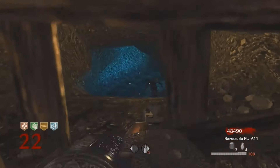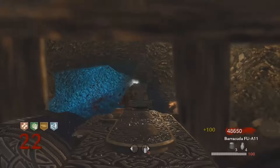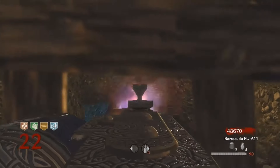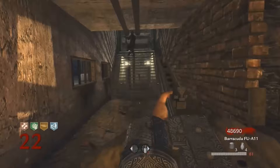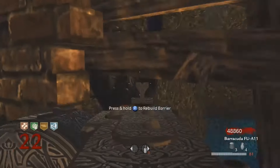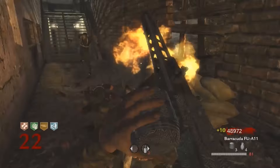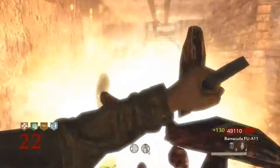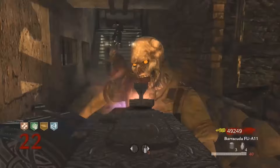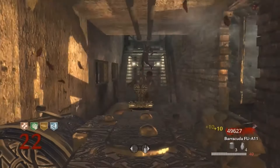Apart from that, the MG42 is a pure powerhouse of a weapon. When you're playing on Nacht Der Untoten, sitting on the catwalk or in the spot down here, just whip out the MG42 and you are going to shred through zombies like a hot knife through butter. Tons of ammo, lovely fire rate, great headshot multiplier, and decent iron sights too. MG42 goes in at the number 4 spot.